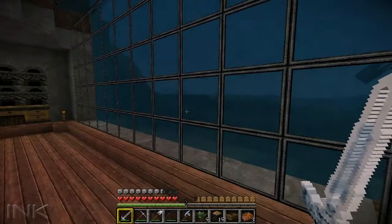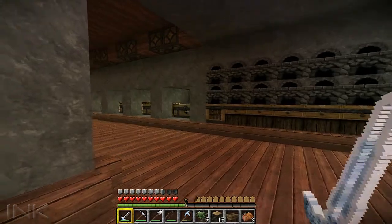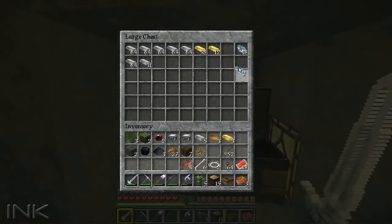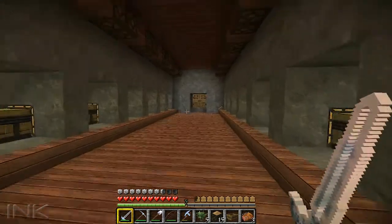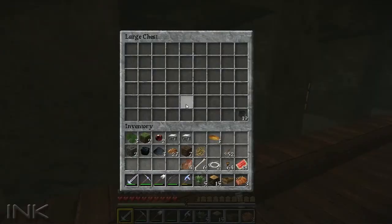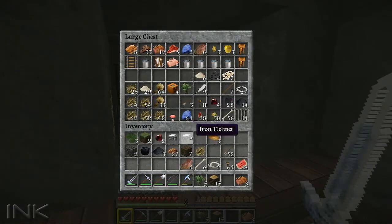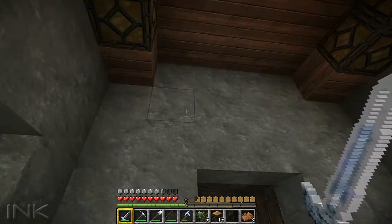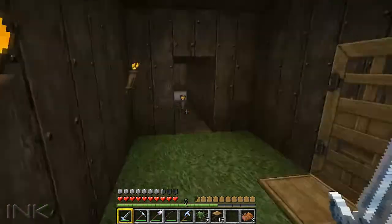Hey, what's going on everyone, Thinkaholic here bringing you episode number 14 of my LP series. We are picking right up where we left off last time. I'm just going to be putting a few things away first. Last episode we left off on a little exploration where we found a jungle biome with some jungle wood and some cocoa beans, and we found a village. I decided I was going to make a little cocoa bean farm.